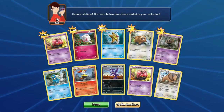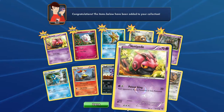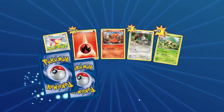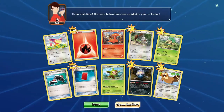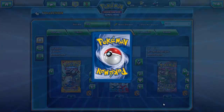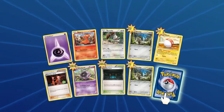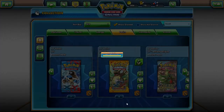And we get Tauros — not too bad, basic rare. Reverse Venipede. Next pack — got a bunch of Energies, a Red Card, and a Barrel. Nothing too special there. Great start though. Team Flare Grunt, Shadow Circle, and another Tauros. My real life luck is starting to carry over. And we get Aegislash — I believe that's the regular rare version of that.